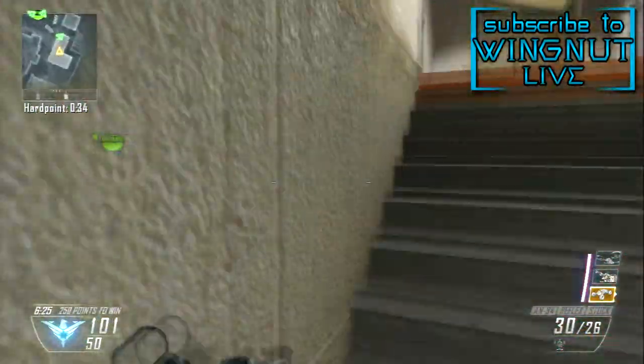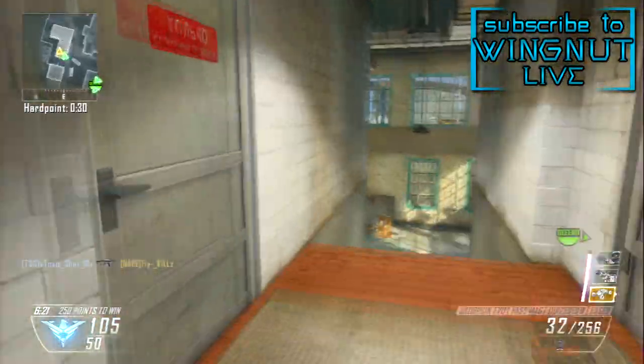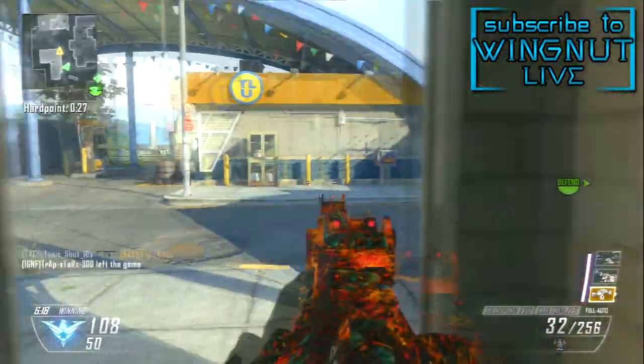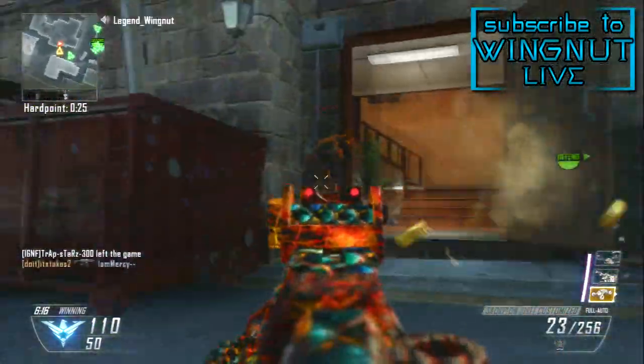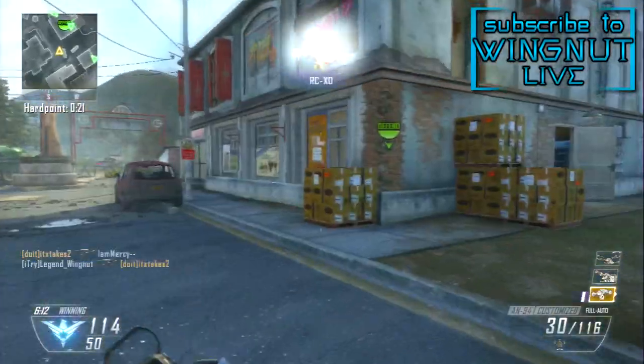The class setup, as you saw from the beginning, is the AN94 with Red Dot and Stalk. Now, this is for Hardpoint — this is more of being an anchor. I like Red Dot because it helps you see the lines of sight better, especially when you're an anchor. You'll be doing those long-range shots and it will really help you.